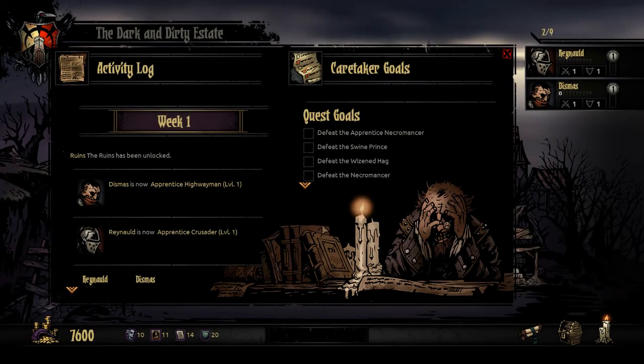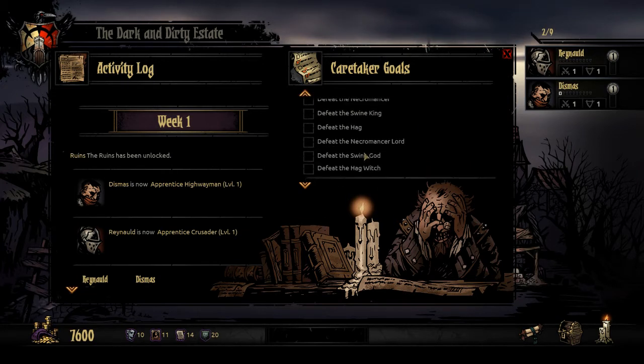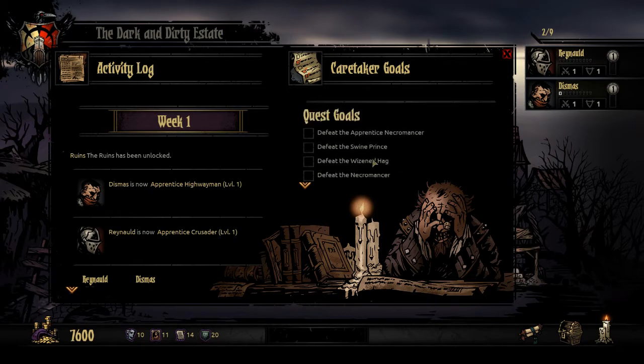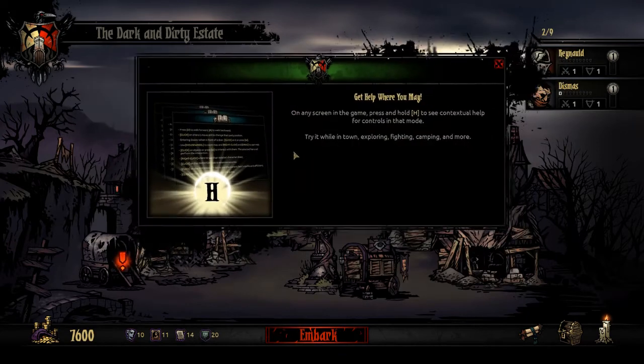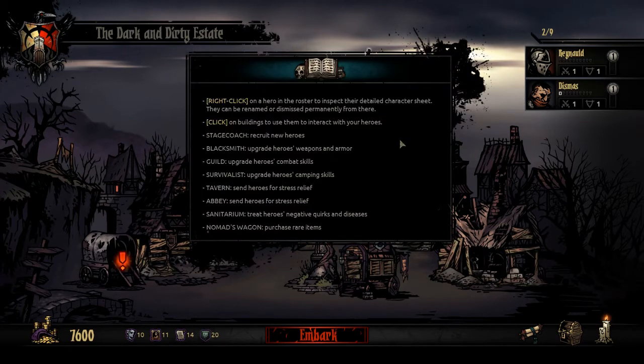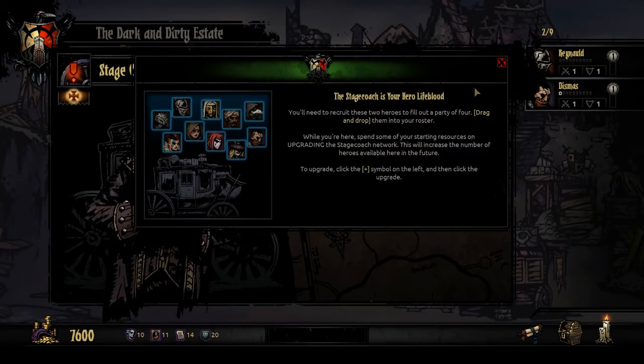Welcome home - such as it is. Whenever you come back to town you see the recap of what happened that week while you were in the dungeon. Over here on the right we have the quest goals: defeat the apprentice necromancer, swine prince, wizen hag, and then stronger versions of those bosses. Your roster goals are to raise every character class up to level six. We're going to start chipping away at those eventually, but for right now let's look at the town.